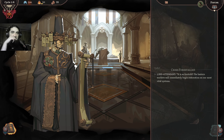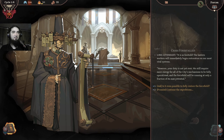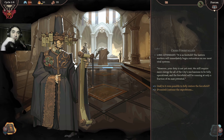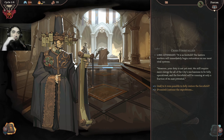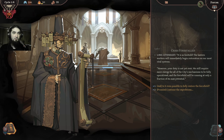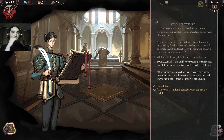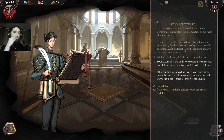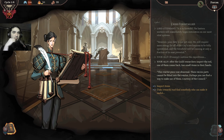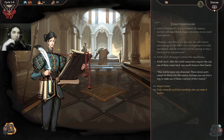Lord Attendant: as foretold, the lantern workers will immediately begin restoration on our most vital system. However, your duties are not yet over — we will still require more energy for all of the city's mechanisms to be fully operational, and the force field will be running only at a fraction of its max potential. After the guild research inspector returns, one of them comes back with small items. This reactor piece was abnormal — these excess parts cannot be fitted into the reactor. Perhaps you can find a way to make use of them.